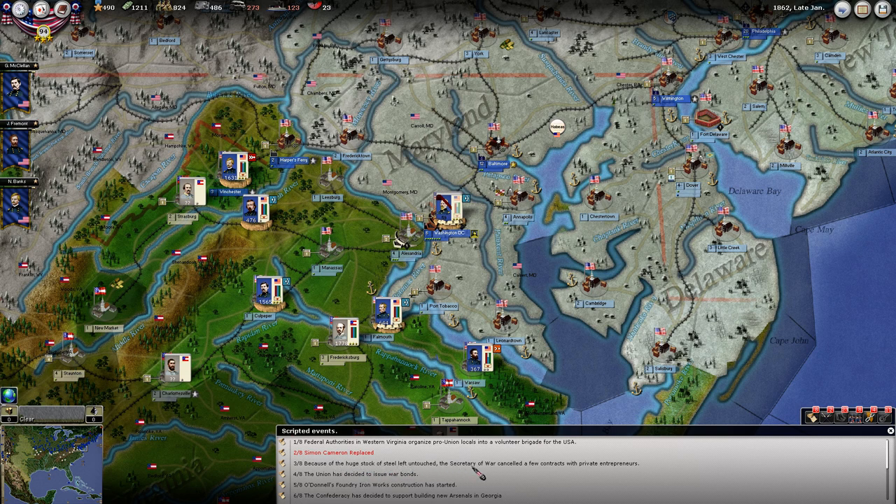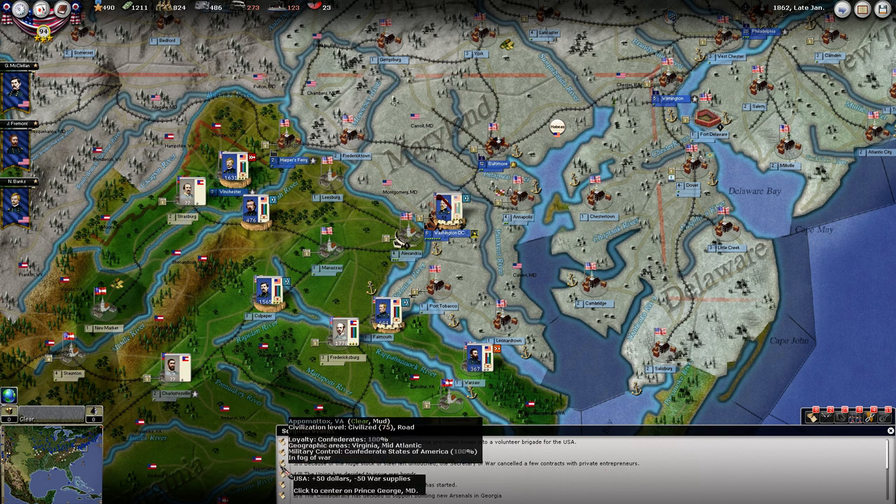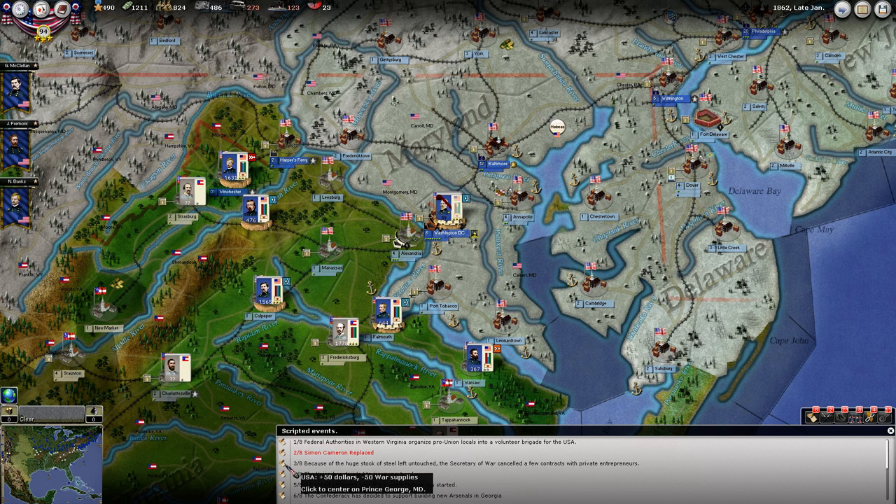Because of the huge stocks of steel left untouched, the Secretary of War canceled a few contracts with private entrepreneurs. So we gained $50 and we lost 50 war supplies. So if your stockpile of war supplies gets too high, it'll sell some of them off. That's something we wouldn't otherwise care for, so we're going to have to be sure to be using those.